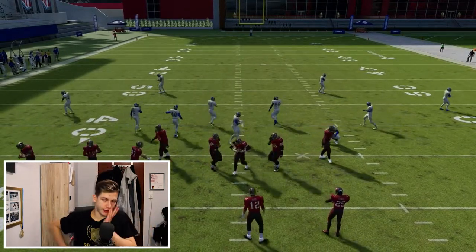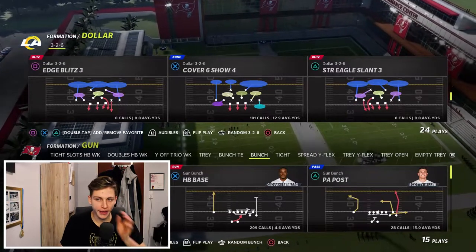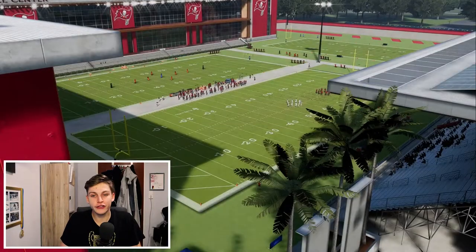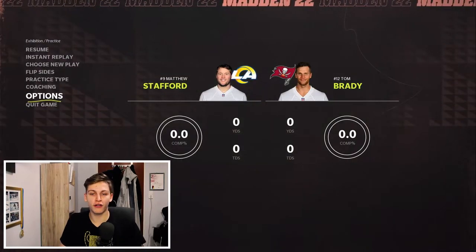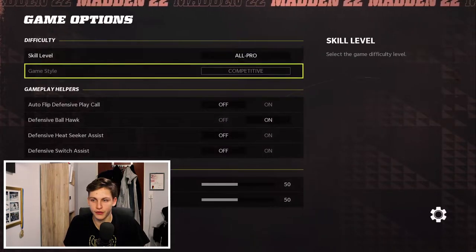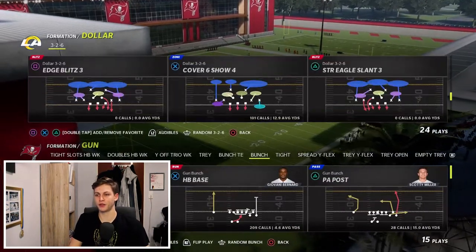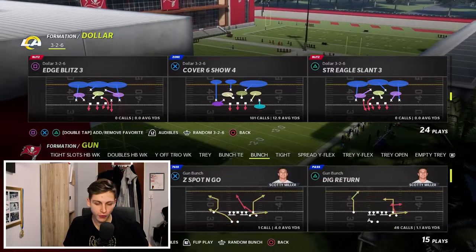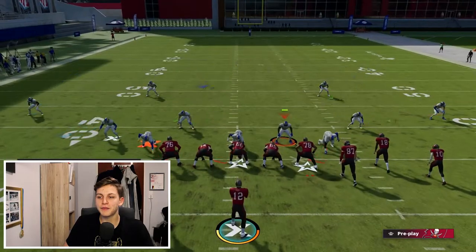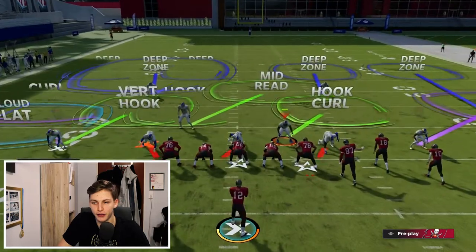Now we get into coverage, which I think you should use as a change-up more than anything. I'm going to call cover 6 show 4. You want auto-flip turned on and make sure it's baseline press so your opponent doesn't know what you're in. Don't move any of these guys. The cover 4 side of cover 6 is cover 4 on one side and cover 2 on the other — that's cover 4 plus 2 equals 6. The cover 4 side is going to be on the launch side.